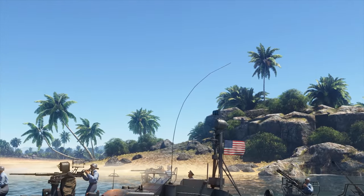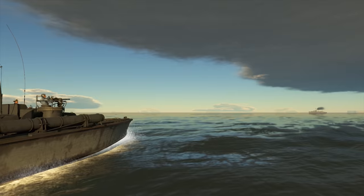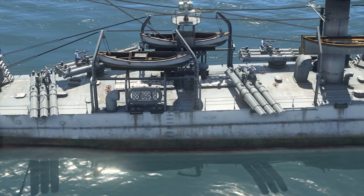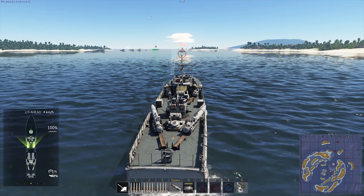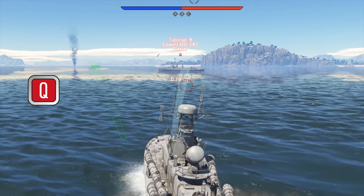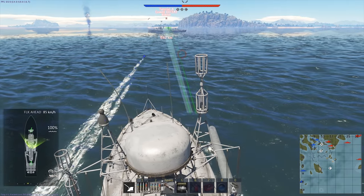Let's start with smallish vessels. It's easy to get the hang of MGs, but torpedoes are a different kind of beast. You might have between 2 and 12 of them depending upon your ship. There's a special aiming mechanism involved. Choose a target, press the middle mouse button, and you'll see a special white marker showing where you have to shoot. Now press Q and align the white and green markers. That's it.